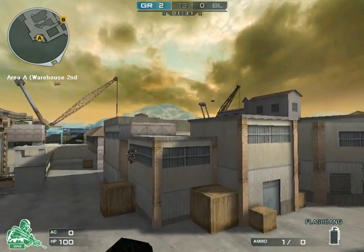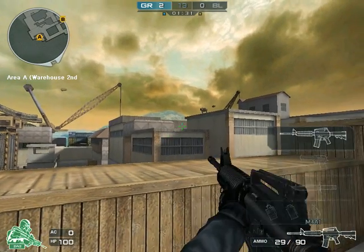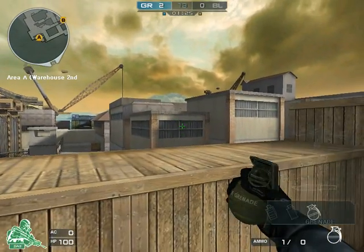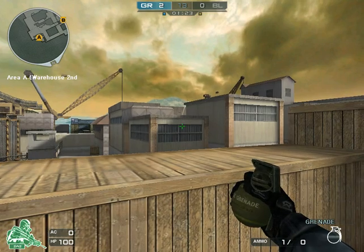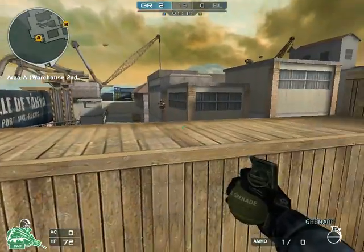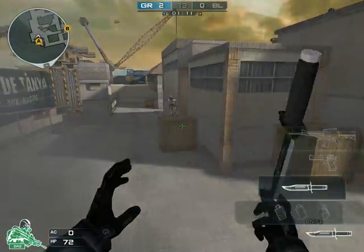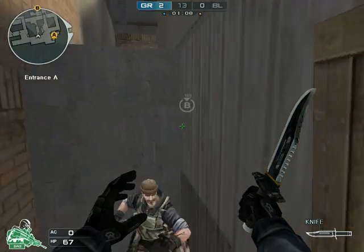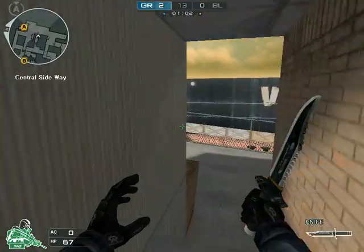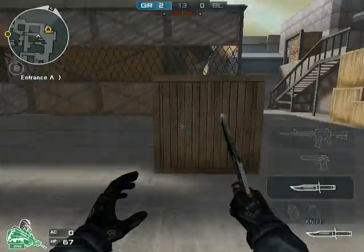You can throw nades from A-connector as well — you've got to throw nades from there. Flash, draw a flash, just a general flash somewhere here. You can nade through that opening. Generally you don't have to aim exactly, but that's how I do it. So that's A-site.